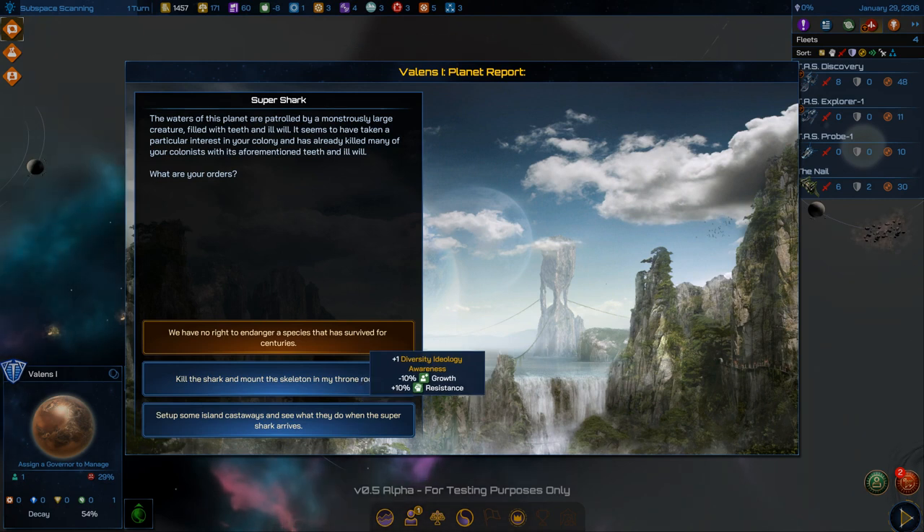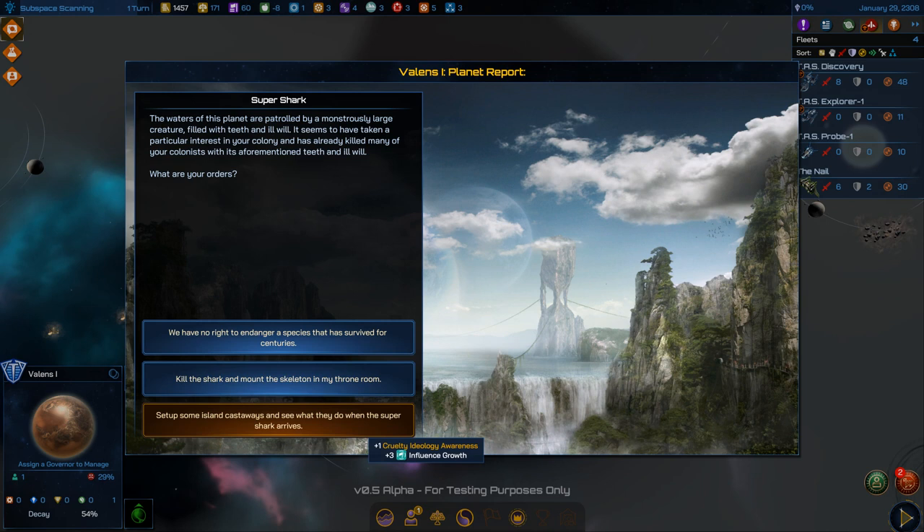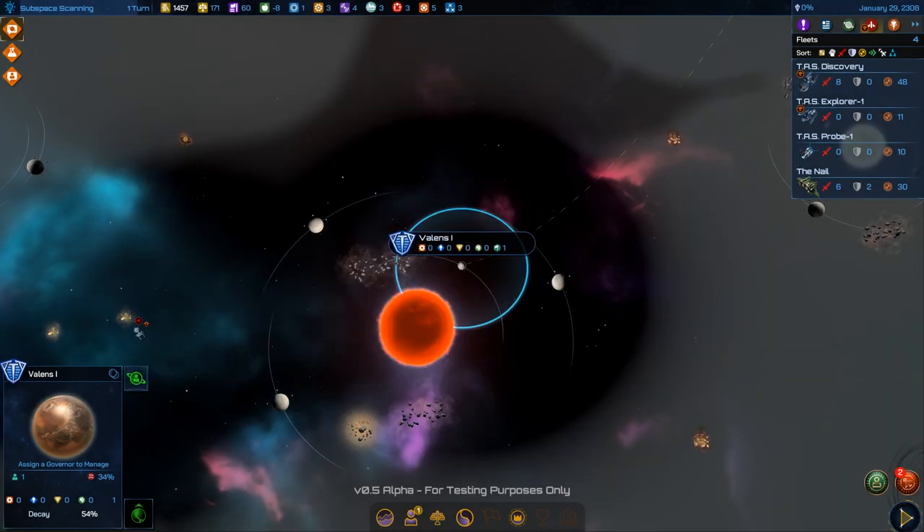The waters of this planet are patrolled by a monstrously large creature — filled with teeth and ill will — which has already killed many colonists. Options: kill the shark and mount the skeleton in my throne room, or set up island castaways and see what they do when the super-shark arrives.